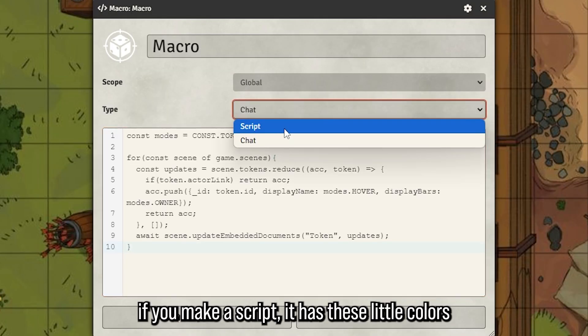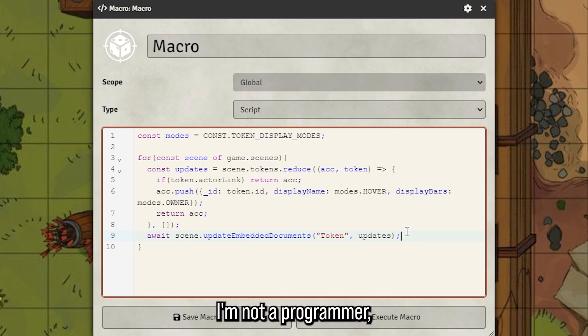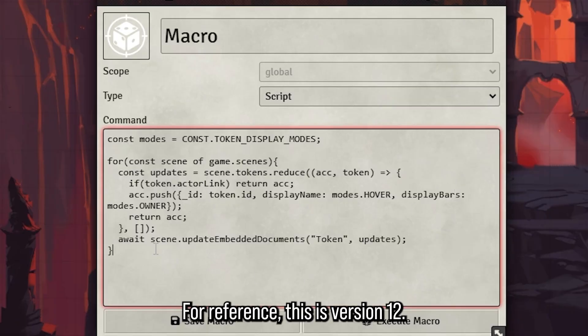One thing you'll notice is that if you make a script it now has syntax highlighting with little colors. I'm not a programmer but I'm sure it'll be useful for those who do script. For reference, here is what version 12 looks like by comparison.